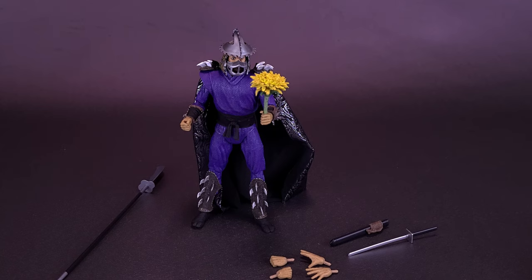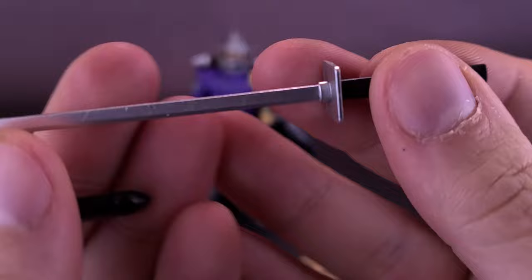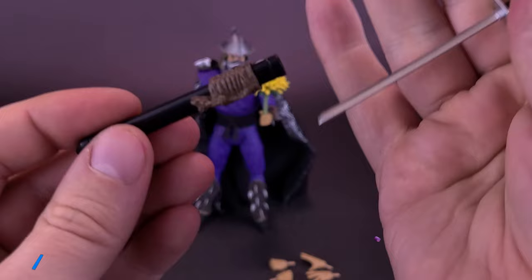Actually, that's not true — I have Frankenstein's Monster also with flowers in his hand, so Shredder's not the only exception. Onto the other accessories: the figure comes included with a katana blade. The blade itself has been painted nicely in silver, the guard is also in silver, and the hilt is painted black. He also comes with a scabbard — you can take the katana and slide it very nicely into it.